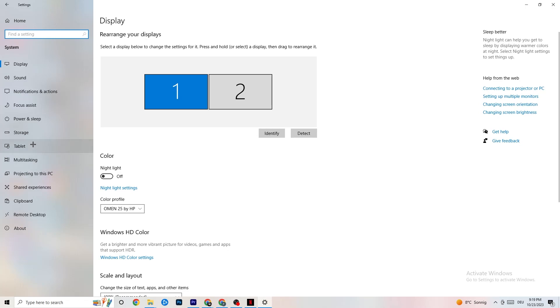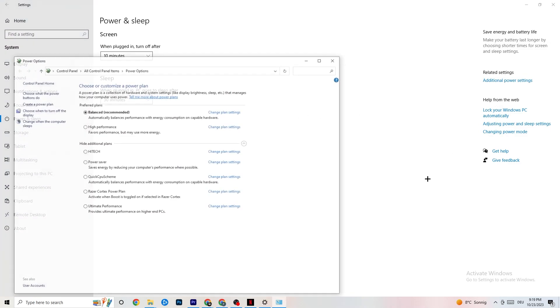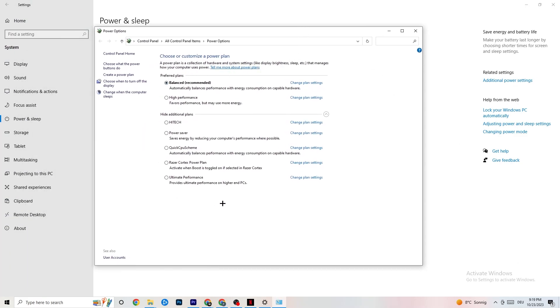Go back, hit Power and Sleep, then click on Additional Power Settings on the right side. You can choose from plans like High Performance, Power Saver, and others. I can't tell you exactly which is best — you need to check it for yourself. Click into High Performance or Balanced and test which one runs better with your PC.